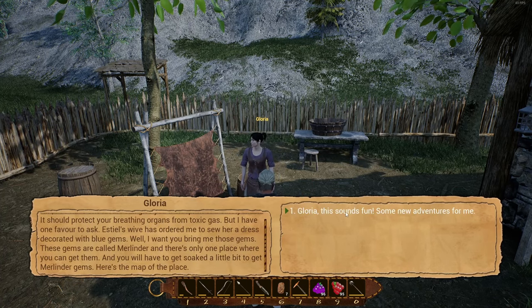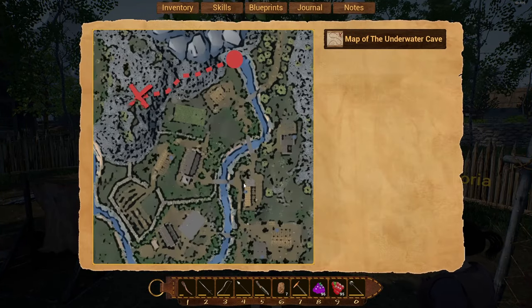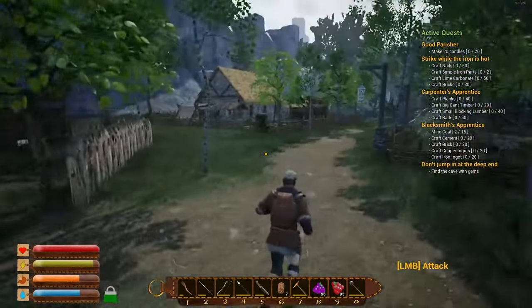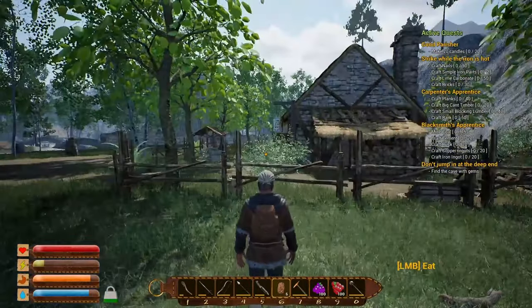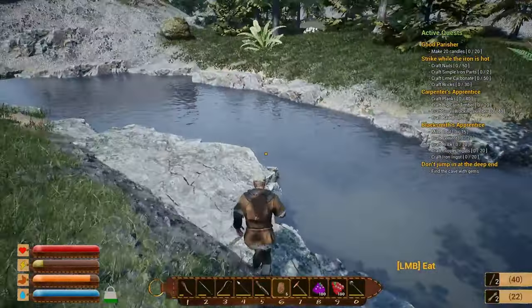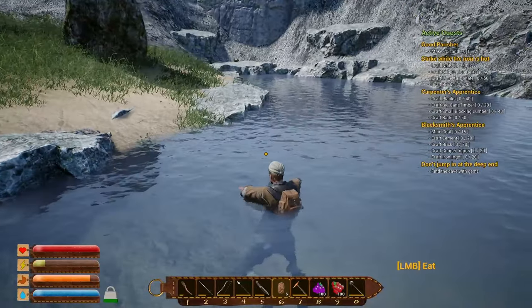We have to go find Merlinder gems for the mayor's wife — Glory gave us a map showing an underwater cave. I can't believe I missed it; I thought I'd swum everywhere in this game. We're over at the edge of the river next to the mayor's house and the first house when you enter the village. We grab some water and dive in to find the entrance.